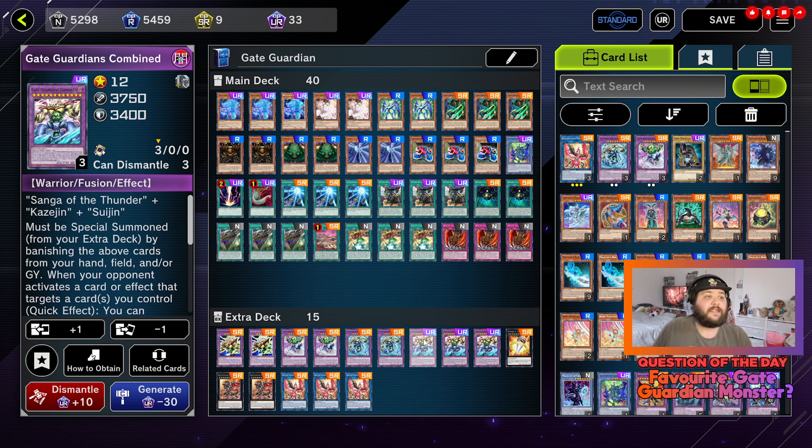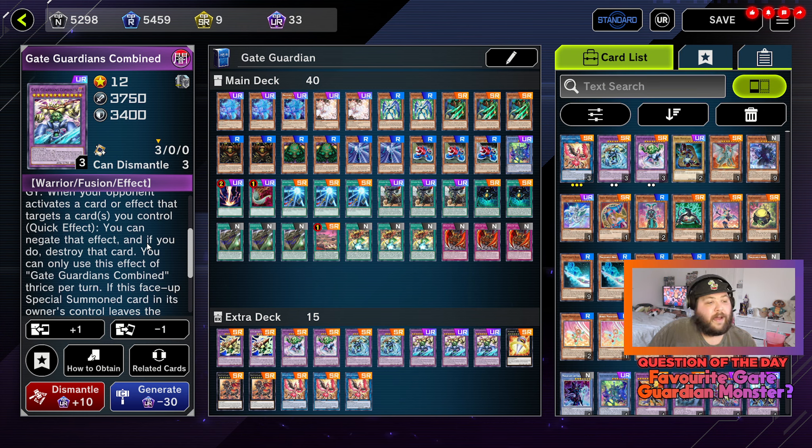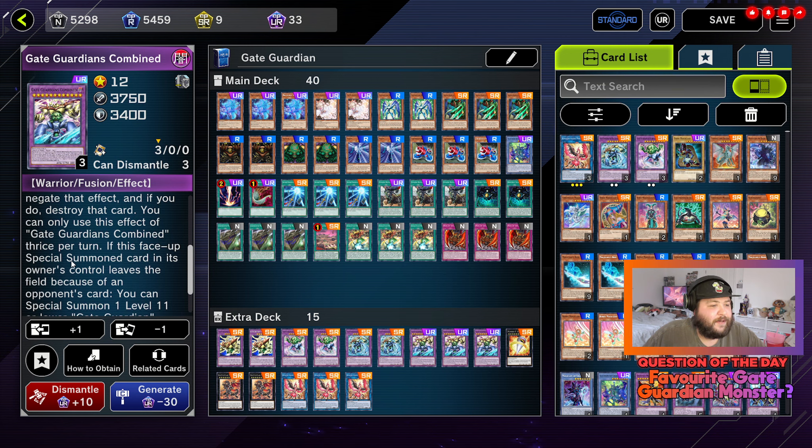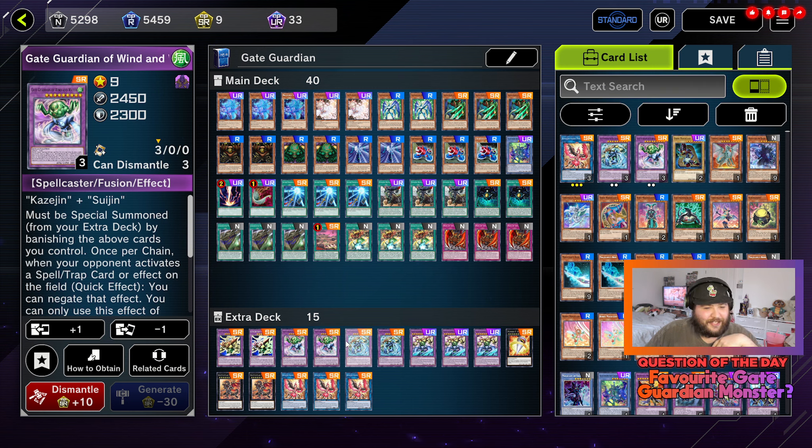Three copies of Gate Guardians Combined — this is a monstrous card. Sanga of the Thunder, Kazejin, and Suijin must be special summoned from your extra deck by banishing those cards from your hand, field, and/or graveyard. When your opponent activates a card or effect that targets a card you control, quick effect, you can negate that effect and destroy that card — you can use the effect of Gate Guardians Combined three times per turn. Like, that is ridiculous. It's honestly such a solid card. I've been having so much fun summoning this thing because with this deck it is super easy to summon and it is just fun to use. If this face-up special summoned card leaves the field because of an opponent's card, you can special summon one level 11 or lower Gate Guardian monster from your deck or extra deck, ignoring its summoning conditions.